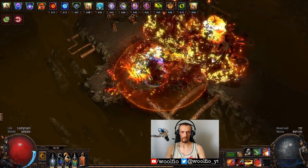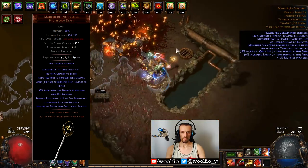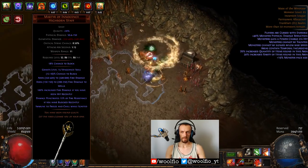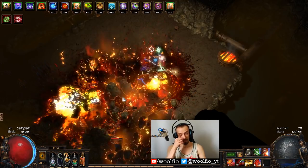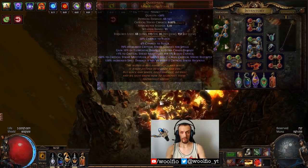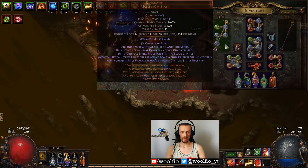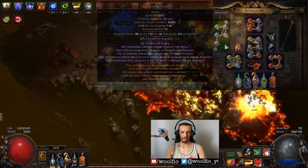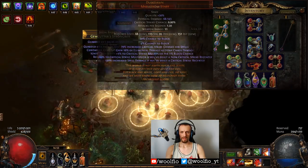Starting from the weapon: I initially used the Martyr of Innocence staff, but it required two other uniques — one to self-ignite and Eye of Innocence — which would mean even less life. So I swapped to the Dusk Dawn staff. Nothing too special about it, just damage and crit multiplier per block chance. Guardian synergizes well with block, so you get up to 75% block chance for a couple of seconds, which translates into 75% additional crit multiplier.